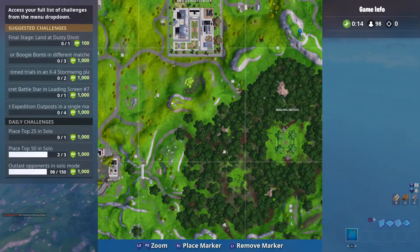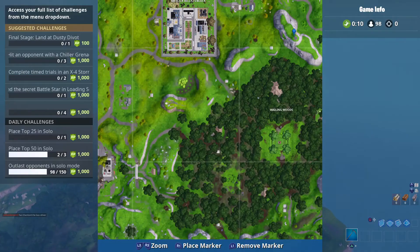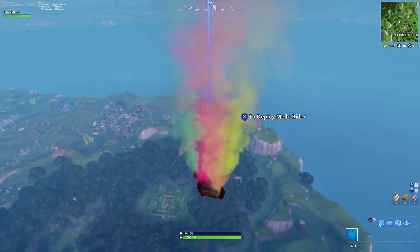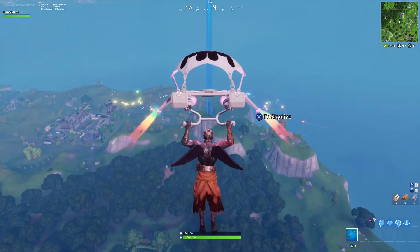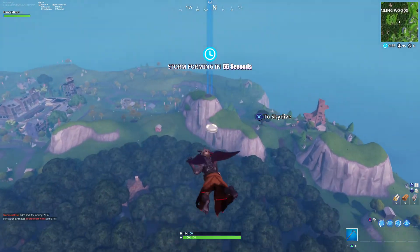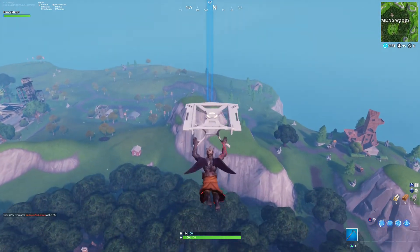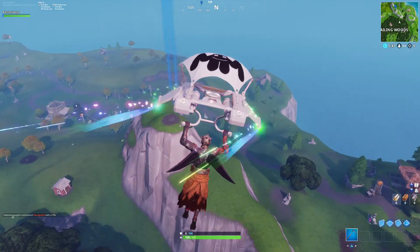I'm going straight towards the marker over there on the mountain outside of Wailing Woods and in between the new Mr. Slick Willy's block. And this is the same on Xbox, PS4, PC — anything. You can see it's just like a blank area right now, but when you get closer you'll see the rocks start to form in a little circle.